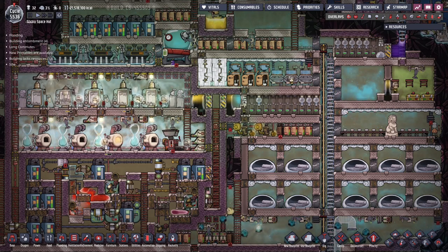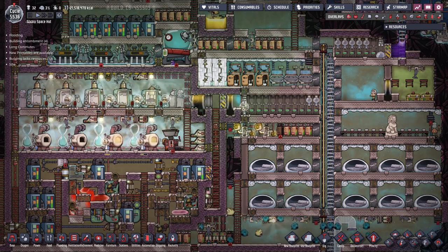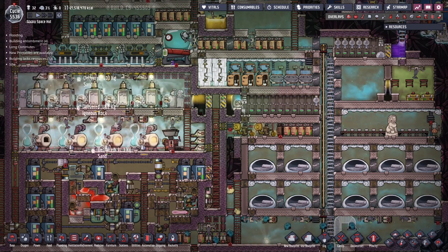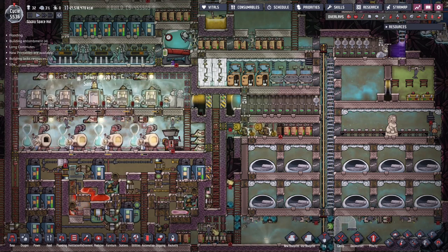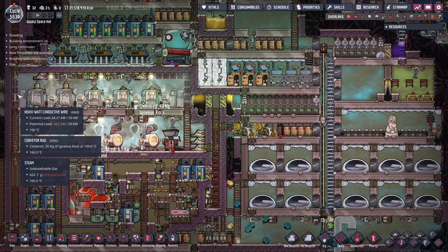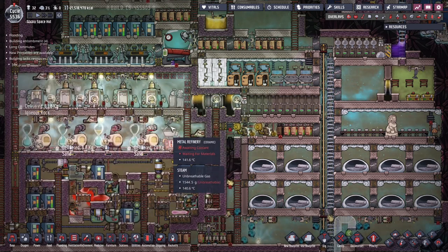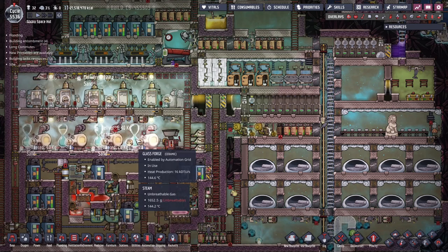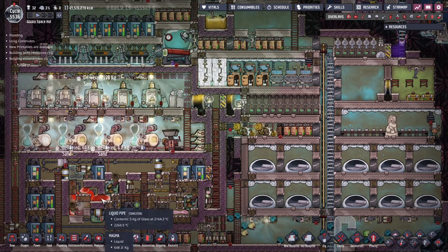Hello again, GreasyHammer here, and welcome to another episode on Megabase machines in Oxygen Not Included. I want to show you a factory which can produce up to 5 kilos per second of synthetic magma, coming out at a temperature of over 2200 degrees Celsius. The main reason I built this machine is to consume all the igneous waste rock. We convert it to very valuable hot magma by crushing sand, melting it to glass, converting it to rock gas, and then condensing it to magma.